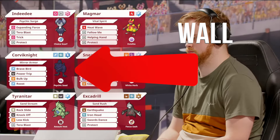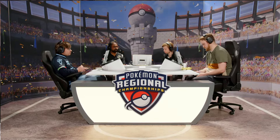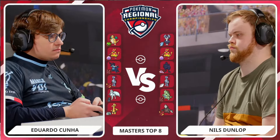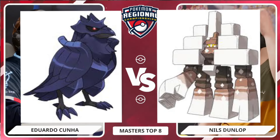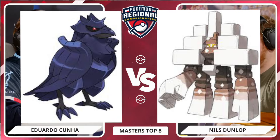That leads us into the Wall. Walls are the defensive backbone of your team — they are designed to absorb attacks, heal themselves, and wear down the opponent with chip damage or status infliction. They will typically have recovery moves like Roost or Recover, making them really hard to take down. Think of Pokemon like Corviknight or Garganacl. Both have HP recovery moves with status moves designed to wear the opponent down over time, supporting the rest of the team's overall strategy.